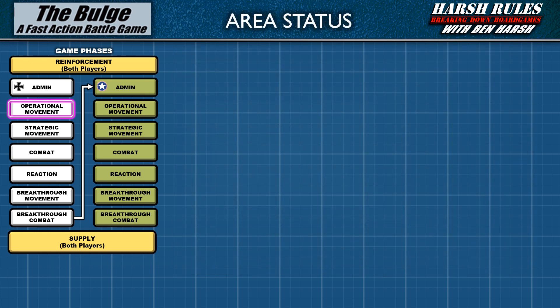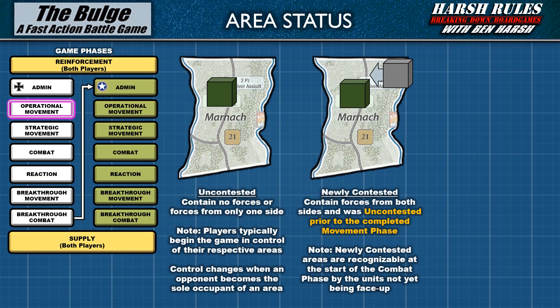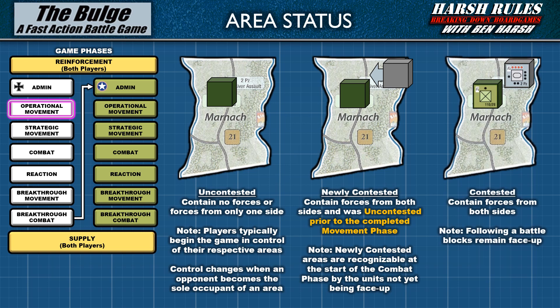As we cover more movement and combat rules, it's important to understand an area's current status. An area can be uncontested — this means the area contains no forces or forces from only one side. Players typically begin the game in control of their respective areas, and control changes when an opponent becomes the sole occupant. An area can also be newly contested, meaning it contains forces from both sides and was uncontested prior to the completed movement phase. Newly contested areas are recognizable at the start of the combat phase by the units not yet being face up. Finally, an area can be contested — it contains forces from both sides and, following a battle, the units are face up.